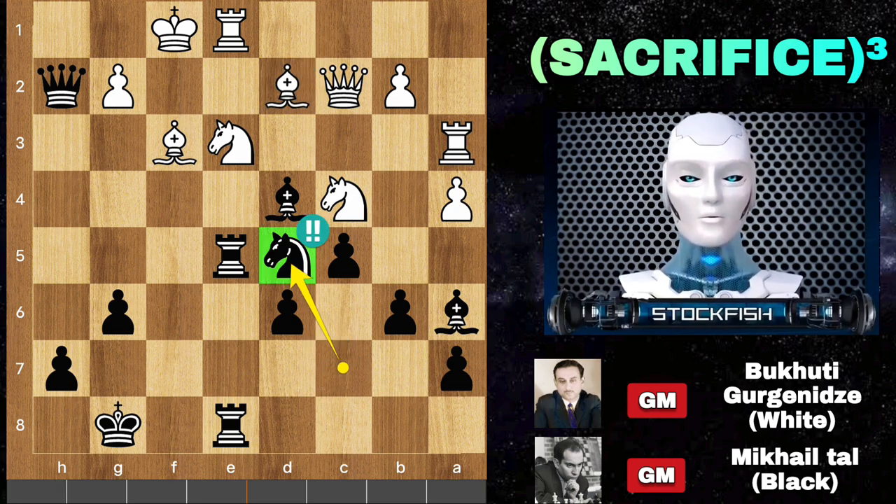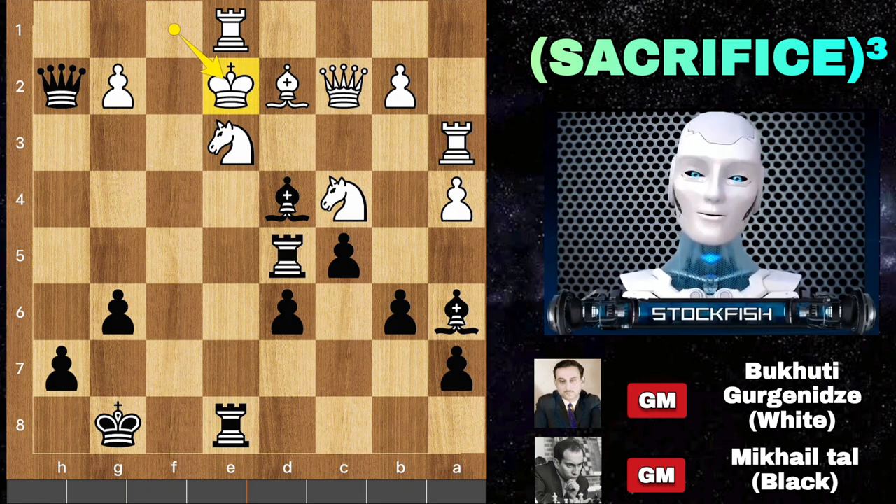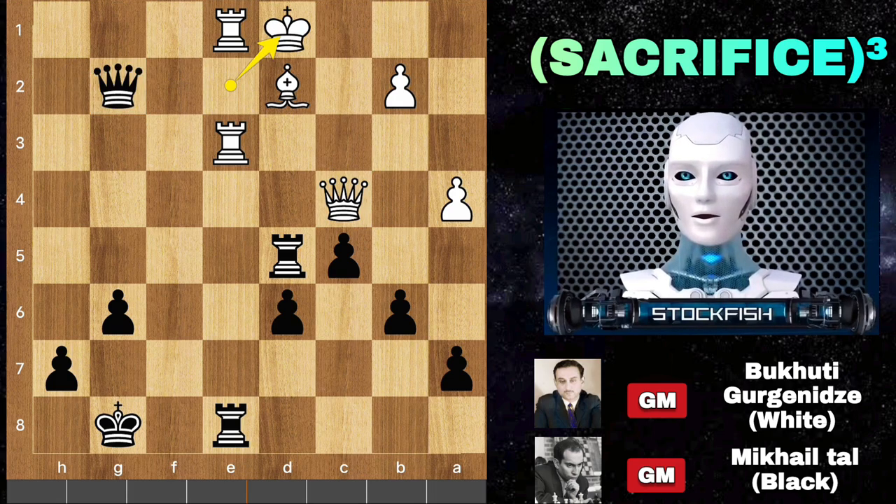So knight takes e5, pressuring the knight with three pieces. First of all you can't capture the knight on d5 because queen g1 check will be mate. So after bishop takes d5, rook takes d5, the knight can't capture the rook because of the same checkmating sequence. White runs his king to e2 to find a safe square, but it's too late — black captures the piece on c4 with the bishop. White resigned. If you dare to capture the bishop, queen takes check, king backs, and it will be checkmate.